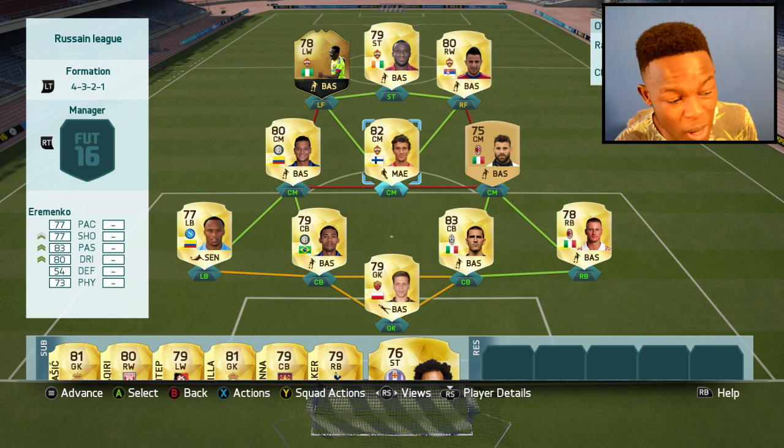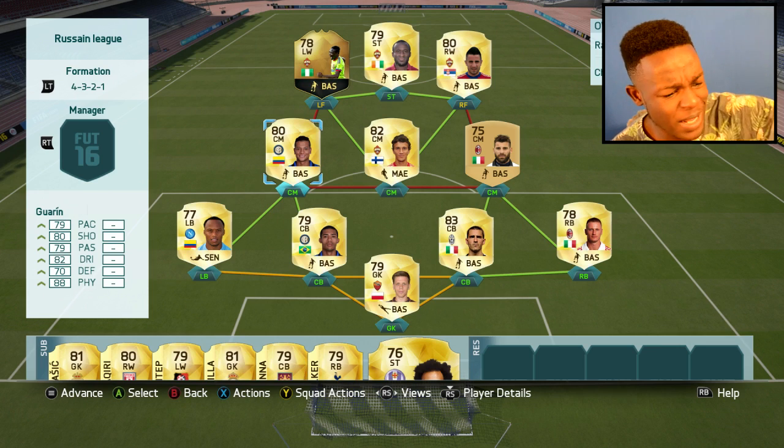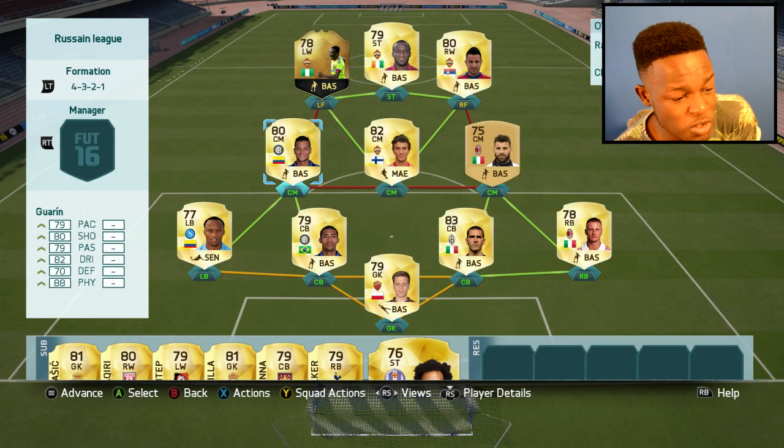Eramenko is a good link-up player as well. He gets through, he's good at dribbling and can set up passes, which is why he's on the team. Guarin — he's just a beast. Long shots, free kicks, passing — anything you want, this guy can do it. Look at that, 12.7k coins he cost me. He's OP and I've used him in previous squads.